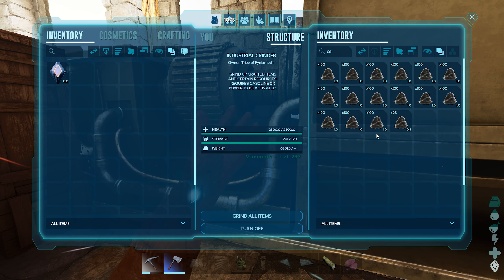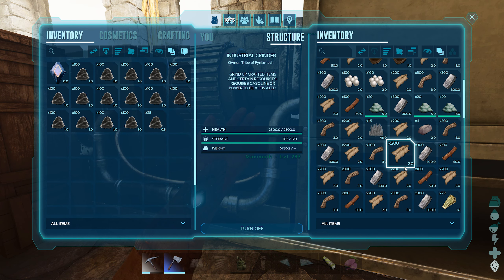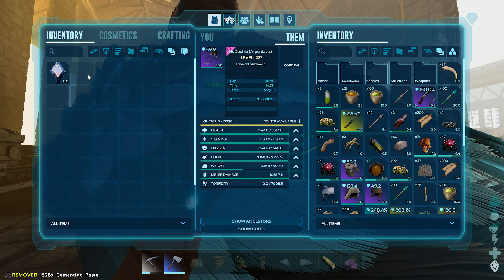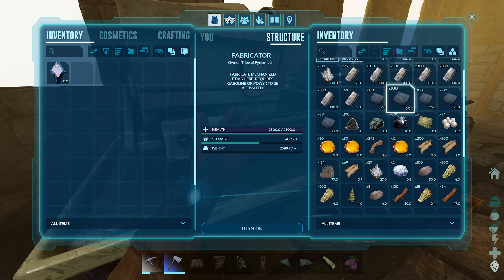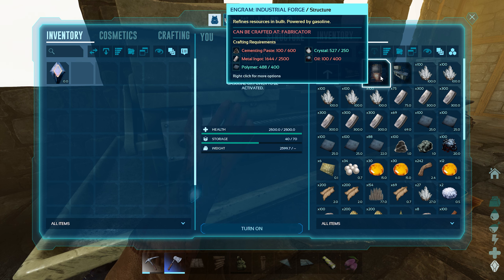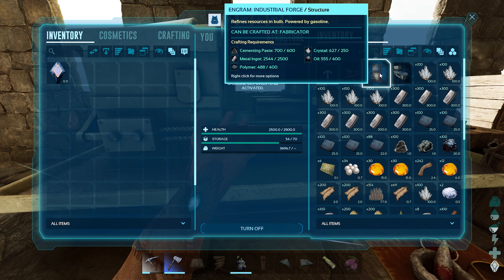We'll transfer all the cementing paste — 15, 15, 28. We'll put all the cementing paste on you for now. I'm going to get this forge crafting. How much do we need? We need 600 cementing paste, more metal, the crystal is good, and we need oil. I think I have all those things. I've got enough for the forge, so let's make that.